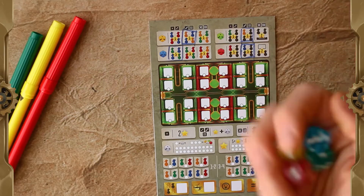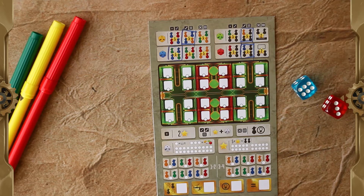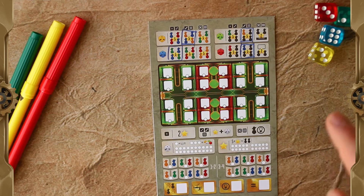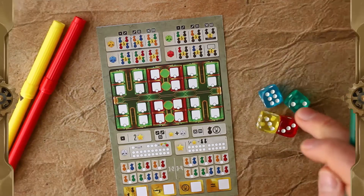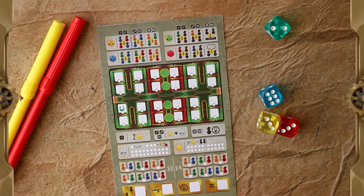The starting player rolls all four dice and picks one of them, then players go around the table picking the dice. In a four-player game, all dice will be gone. In a three-player game, one die will be left over. In a two-player game, it's a bit different: the first player takes one die, then the second player takes two dice, and the first player takes the last die. Once all players have chosen a die — two dice in a two-player game — the next round begins with the next player to the left. Every time a player picks a die, he colors in a seat of that color and performs the action according to the value of the die.